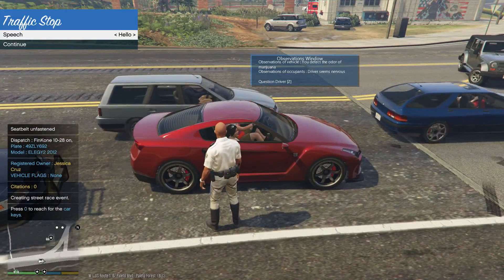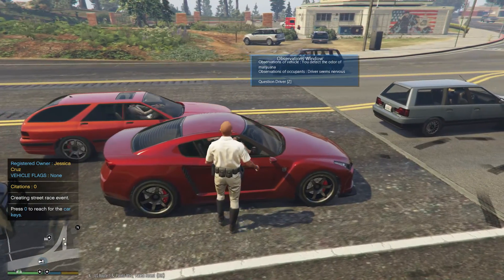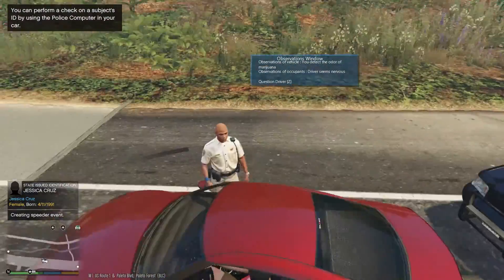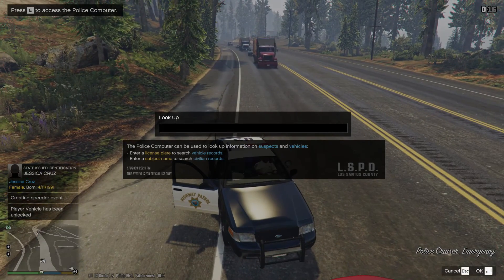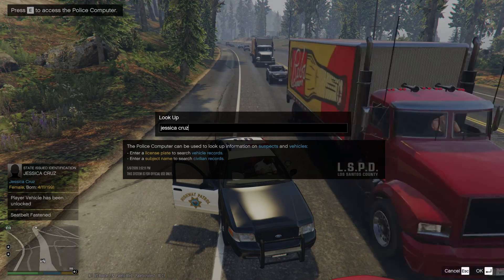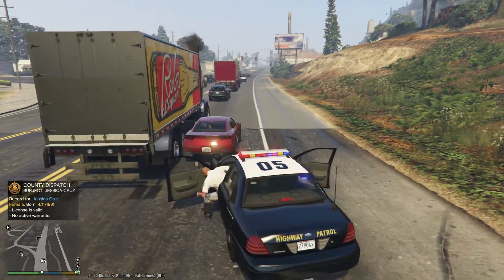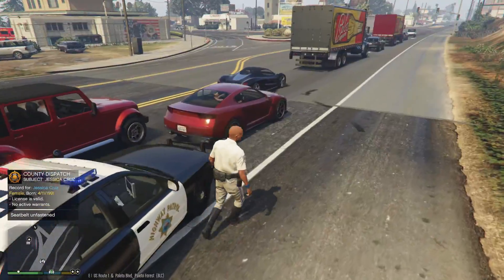Jessica Cruz - there's a person in the vehicle with her. There's no insurance on this car so I'm going to have to tow it. Thank you. Jessica Cruz - license no warrants but there's no insurance on the car, which is really bad. I'm going to go ahead and tell them both to step out of the vehicle here - stop traffic so nobody gets hurt.